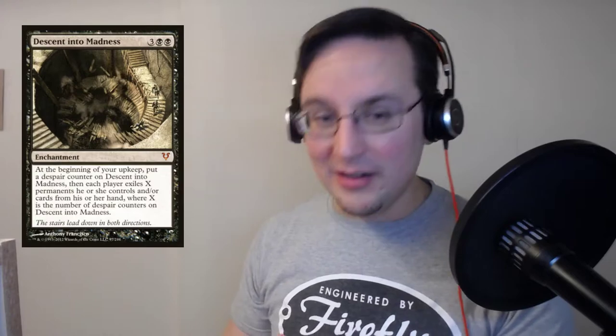To be honest, I think 90% of the time I would rather play Doom Foretold because it's easier to control. Descent Into Madness gets very, very big, very, very fast because it's ramping up every single turn. You are increasing the number of despair counters every single turn, so more stuff is going to have to get discarded or exiled every single turn. And then the biggest challenge: once Descent Into Madness is your only permanent, you have to sacrifice it to satisfy its own effect.